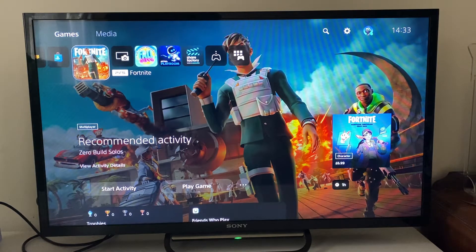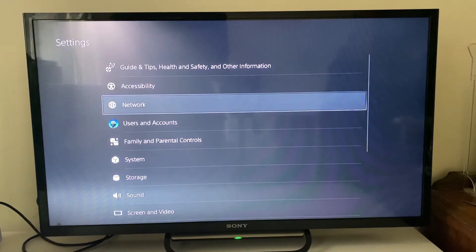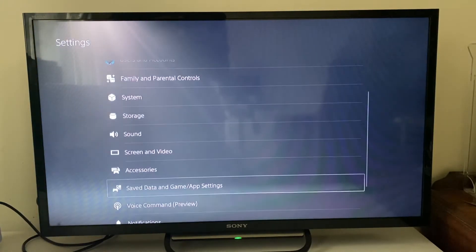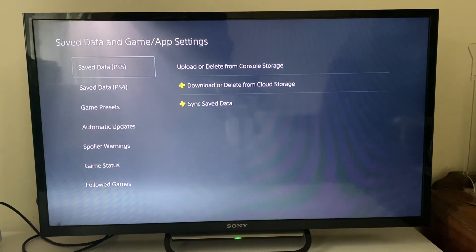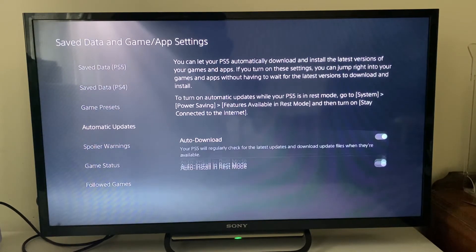Firstly, head to your PS5 settings — go to the top right and click on settings. Then scroll down until you see save data and game app settings, and go down to automatic updates.